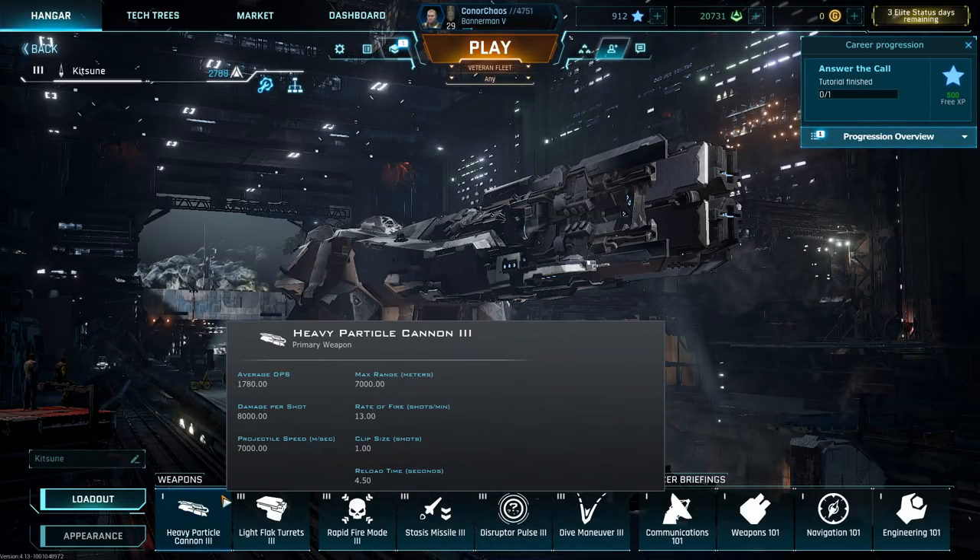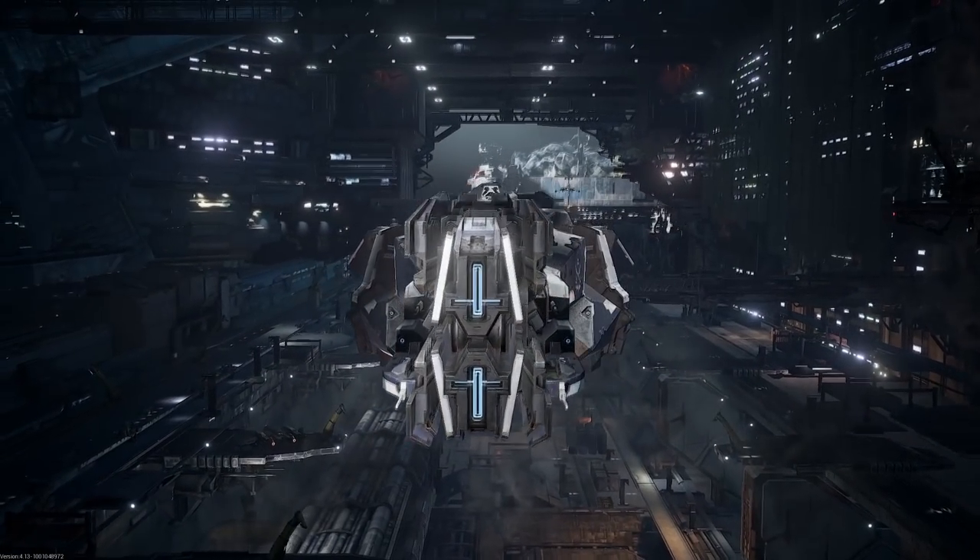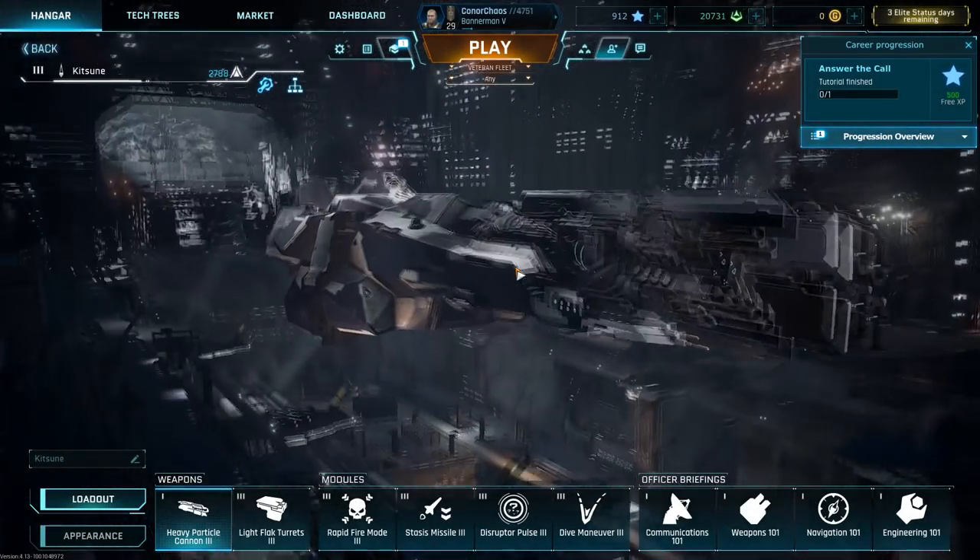Max range is 7000 meters, so it has decent range. Rate of fire is 13 shots per minute. Compared to a ship like the Silesia or the Oberon artillery cruiser, it's nothing similar in speed — but where the Silesia class has speed, this thing has power, and a lot of times power is more important. Average DPS 1780, damage per shot is 8000, reload time 4.5 seconds, clip size listed as 1 — which is a lie, it has 2. I've heard PS4 players say they only get one shot per clip; I'm not sure if a recent update changed that.